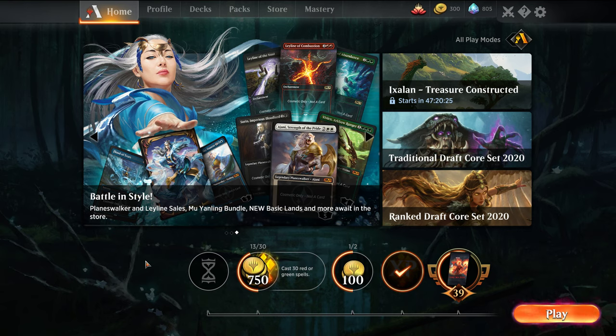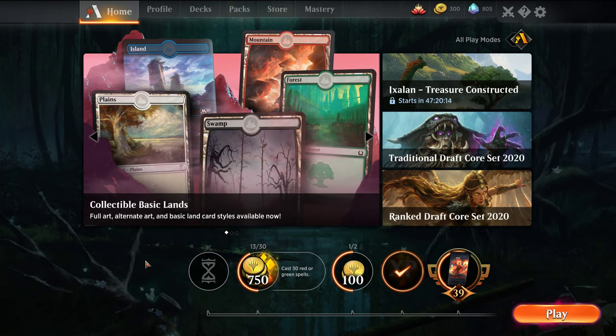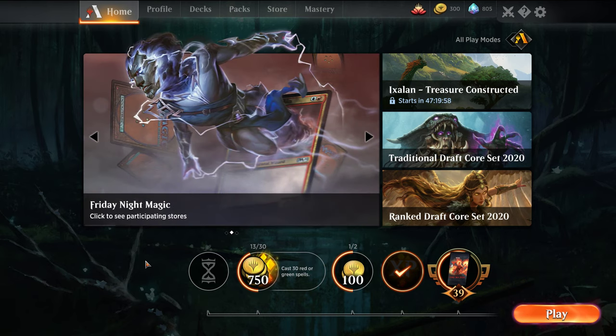I announced in a past video we will be doing another giveaway. The giveaways we've done in the past included a Liliana, Dreadhorde General, which was the most recent, and a foil Watery Grave — these are real cards, not digital. I'm looking to give away a Japanese alternate art Saheeli, Sublime Artisan. I just randomly give it away to one of my subs on the channel. If you're already a sub, you're already entered in the draw. Once we hit 800 subs — we're about 30 subs away from that mark — I will announce the draw. Hit that sub button, it's free and easy.